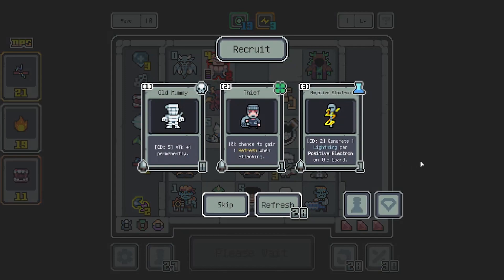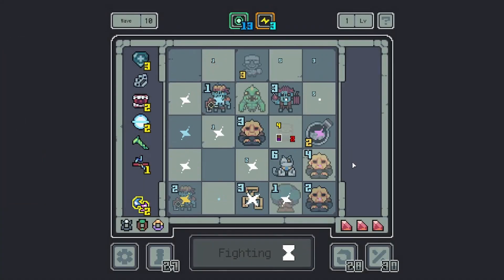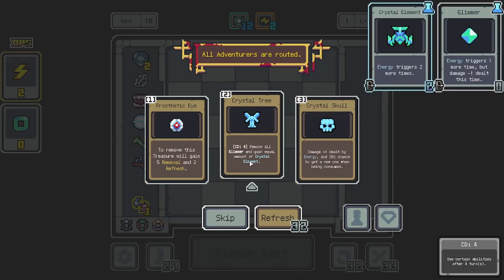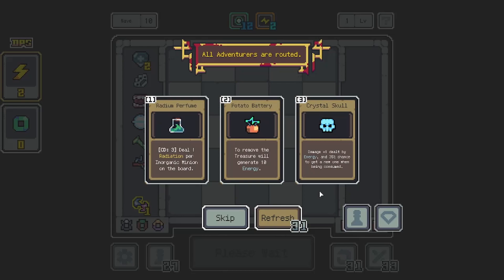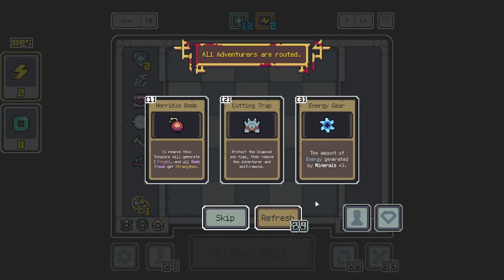Get melted, moron. I definitely want to do a negative and positive electron at one point — that's gonna be a cool build. Not now exactly, but at some point that sounds pretty cool. A lot of guys gained attack — we love that. Prosthetic Eye — give you 5 removals and 2 repressions. Crystal Tree — remove all glimmer and gain equal amount of crystal element. Interesting — so you can turn your worst energy thing into a better energy thing. That's cool, but we're not doing that. Damage plus one dealt by energy, 35% chance to get a new one when one is consumed. Potato Battery — remove this to generate 10 energy. We're not going energy. To remove this treasure will generate two fright and all Bomb Freaks get strengthened — we're just trying to strengthen our freaks right now.